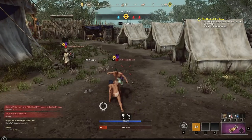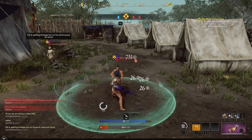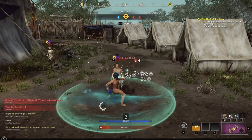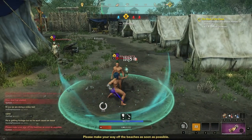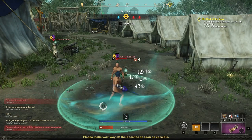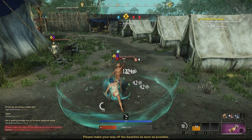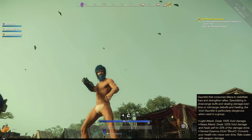Before hopping into the basic attacks, I want to give a quick heads up about the numbers you're going to be seeing. The vast majority of the footage is with no attribute points and 30 intelligence from the Void Gauntlet, but occasionally I put points into intelligence or focus to showcase some of the healing effects with larger numbers. When you see drastic spikes in numbers, it's because I have 195 focus or 225 intelligence. With that, let's dive into your auto attacks.